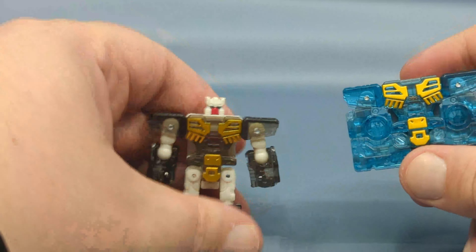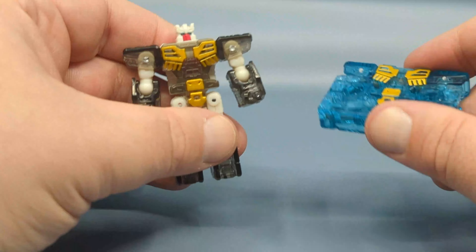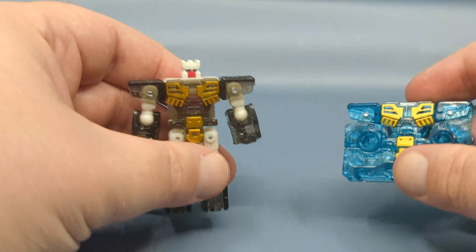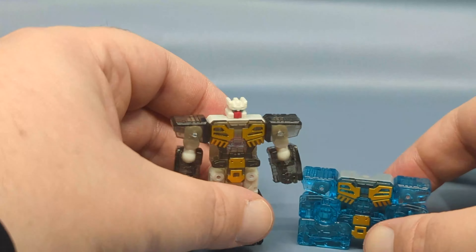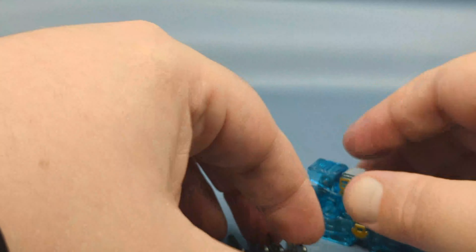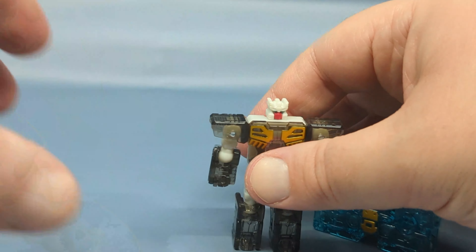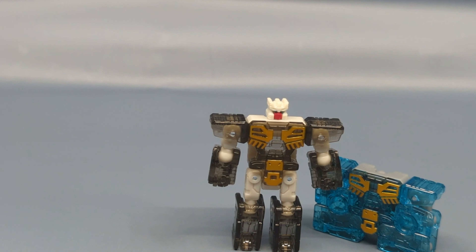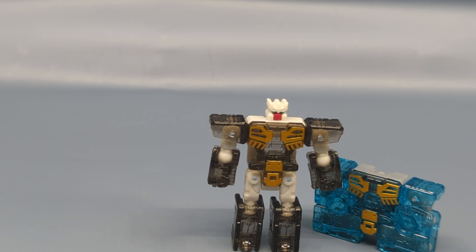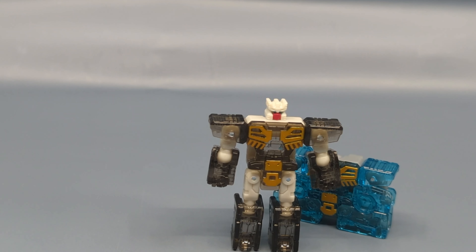Unfortunately we don't have that dual cassette chest, so you can't combine and have them together. To be honest, I'm not the biggest fan of these versions of Eject and Rewind. I do hope in the Studio Series 86 line we get proper redos, like we've gotten for Rumble and will see repainted as Frenzy. Now, on with the robot mode comparisons between Twincast and Blaster.